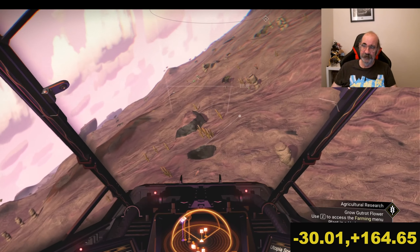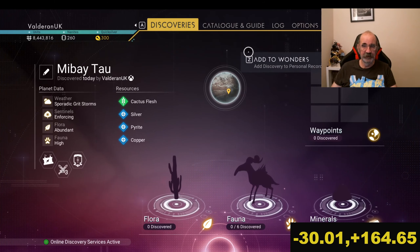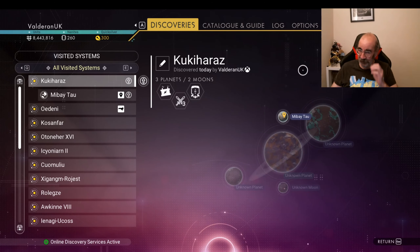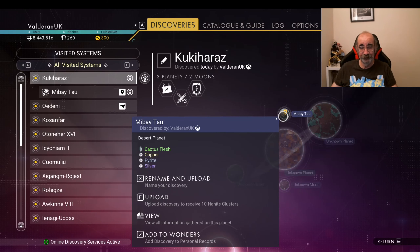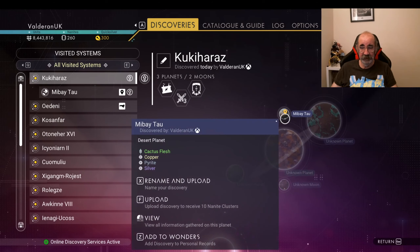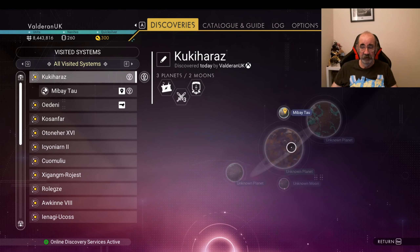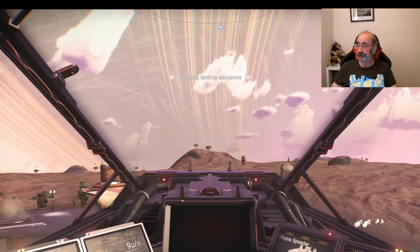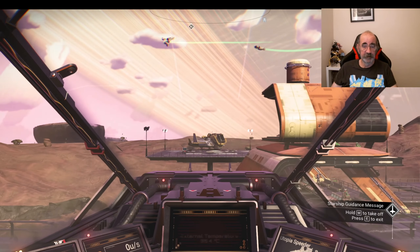I think that is accurate enough to find it. It is a trading post, and it's on planet Mi Bai Cao in the Kukihara system. It's not a planet, it's a moon. No, it's a planet. I think it's a moon. The two moons are the small ones, so yeah.